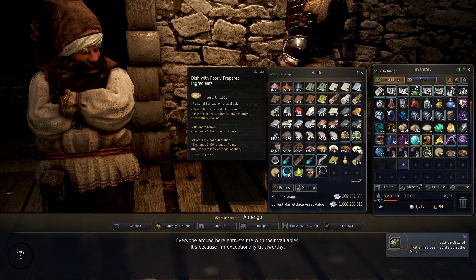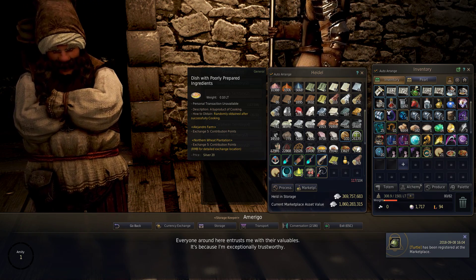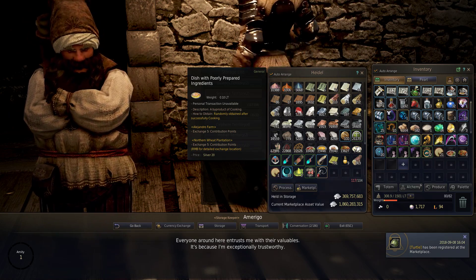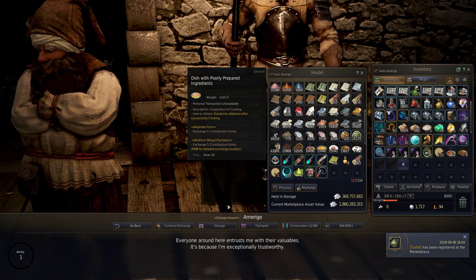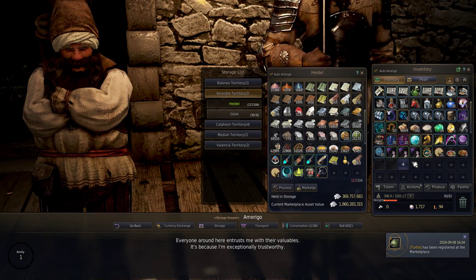You exchange five of them and you get contribution point experience. You want to make thousands of these and turn them in — every 120 is worth roughly one contribution point. You'll get these randomly as byproducts from cooking, so you're going to want to cook a lot.